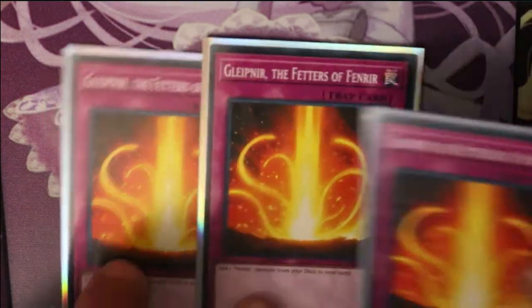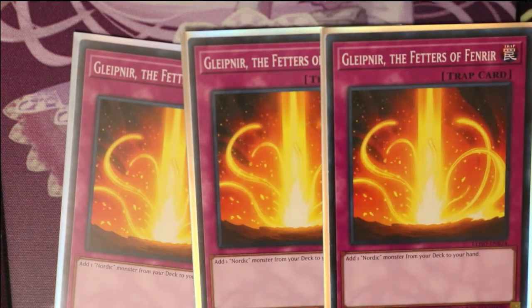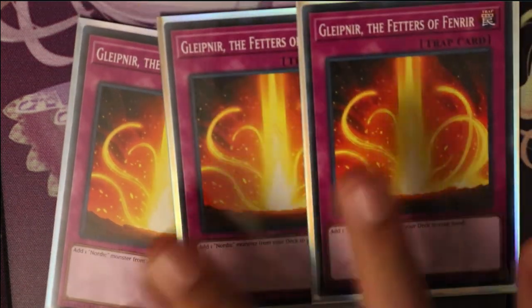Onto our traps — we're going to run three Gildan Feathers of Ferdinandir. It's simple: add one Nordic monster from your deck to your hand. So it's your searcher, really powerful. That's why you run three.